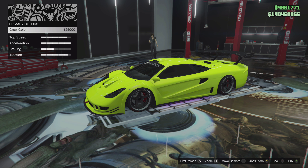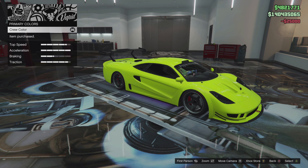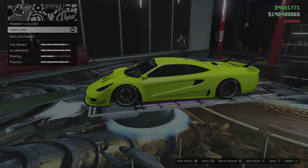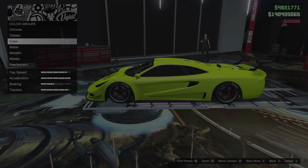This is the crew color right here. It is this dope-ass yellow, and it is incredibly bright. It looks really good on supercars, in my opinion. Here I'm just going to be showing you guys the hex code real quick. It is R222, G255, and B5. So if you guys have your own crew and you can change the color, you can add this color to your own crew.